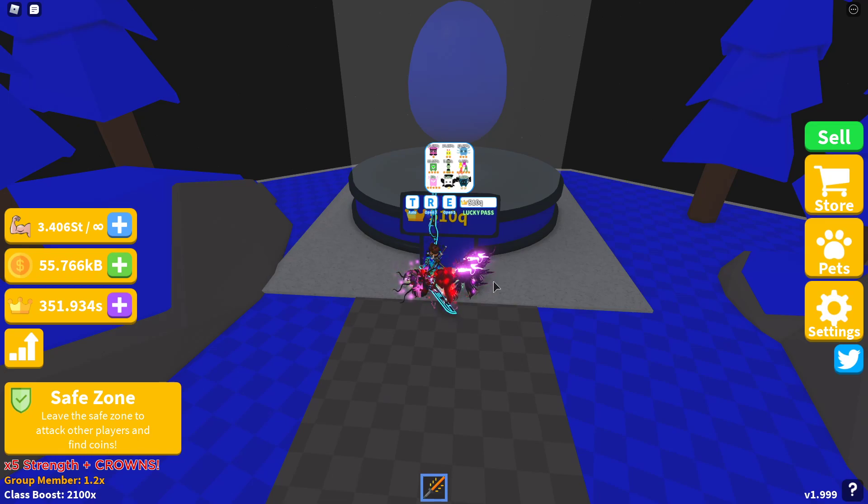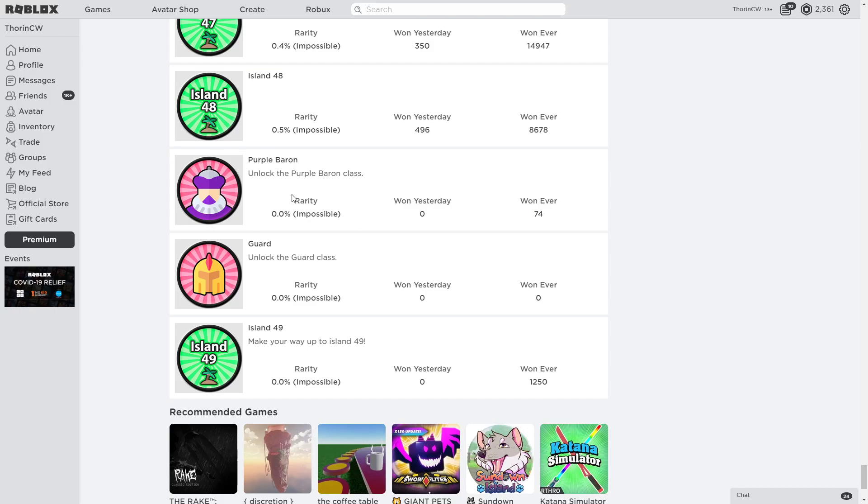I also checked and was one of the first people to get the Purple Baron — in the first 75 people. As you can see on the website, the Purple Baron rarity is listed as 'Impossible.' It shows 1 in every 74, so I was the 74th person to get the Purple Baron, and so far 1,250 people have opened island 49.